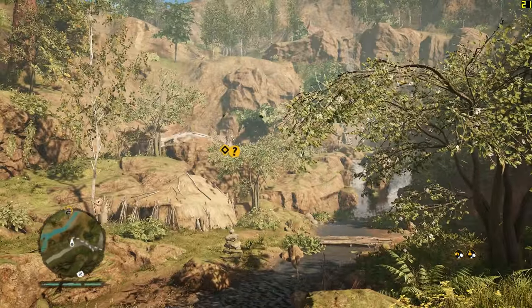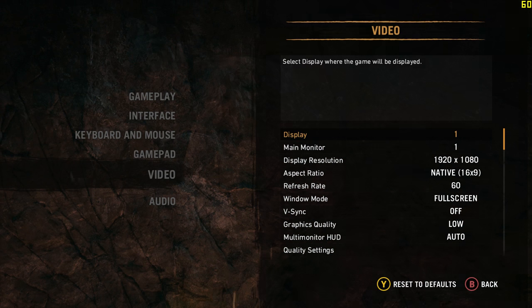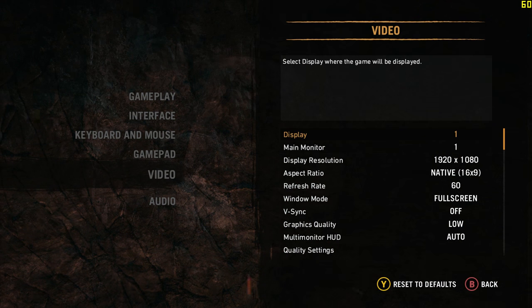We're in 1080p at the low preset and we're at 20 frames per second with Vsync off, so 1080p is not really a good option. What I'm going to do is play around with 900p and 720p and see how those work, and then I'll do a real GTX 745 performance video, but I'm going to spend just a minute or two showing you that 1080p will not work with this card in this game.